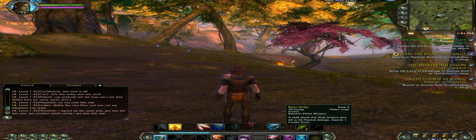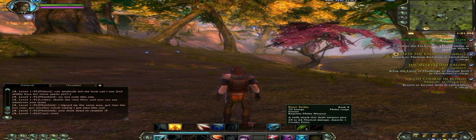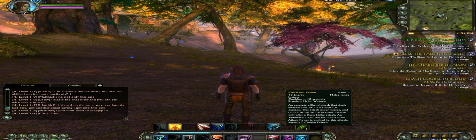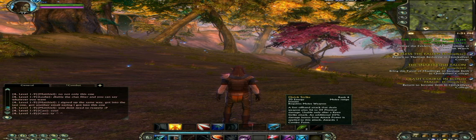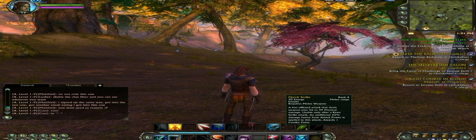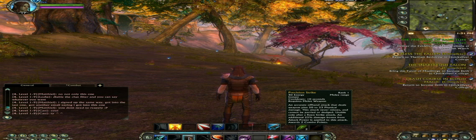One of my basic skills, the Keen Strike, whenever I use that, it opens up the possibility of using two other skills: Quick Strike and Position Strike. Those two skills are more powerful than the Keen Strike, but I can only use them after using the Keen Strike skill first.